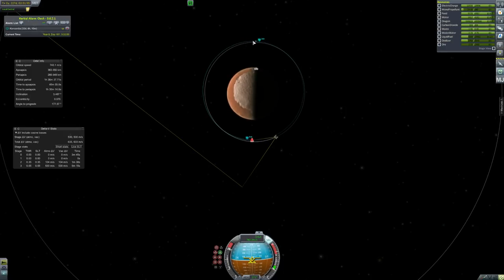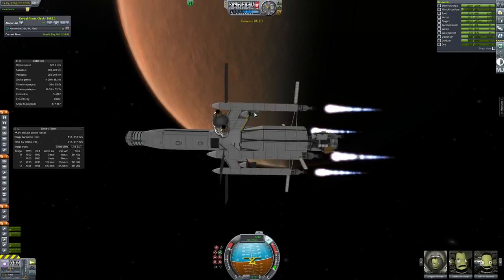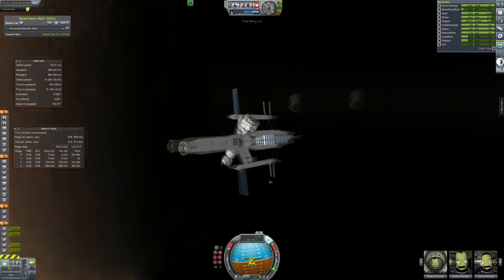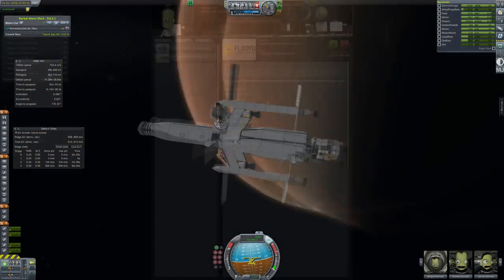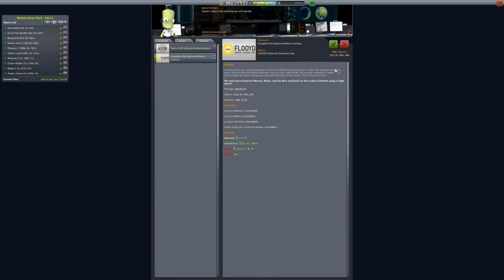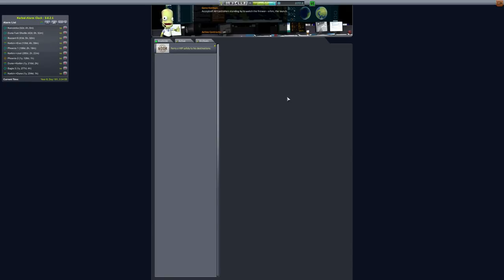The second mission to Duna is looking to be rather successful. Next episode we can start deploying some things — we still have more craft to bring in, like the Miner. We're also in orbit of Duna now, which is great. I've got an interesting contract called the Moho 4 mission, which basically challenges me to land on the Mun, on Minmus, on Moho, and then back on Kerbin. It sounds kind of difficult, so I'm going to take it on because it pays out really well and sounds like a fun challenge.